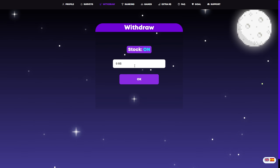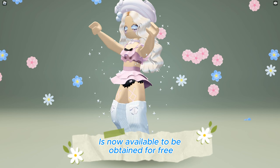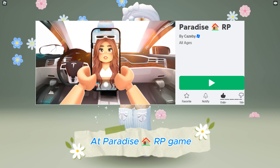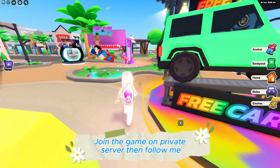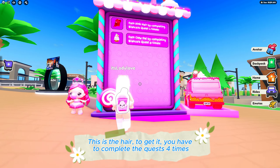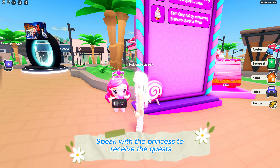Claim your Robux and unlock your Roblox dreams. This Bianca Bubblegum's Pink Hair with 2,000 copies is now available to be obtained for free at the Paradise RP game — game link in the description below. Join the game on a private server and follow me. This is the hair. To get it, you have to complete the quests. Speak with the princess to receive the quests.